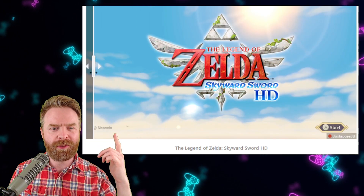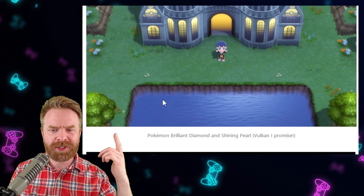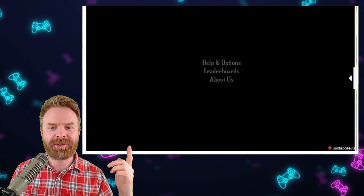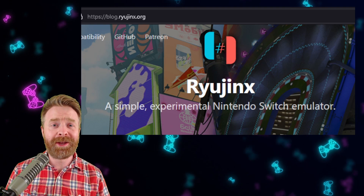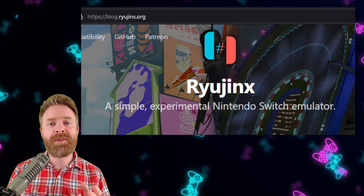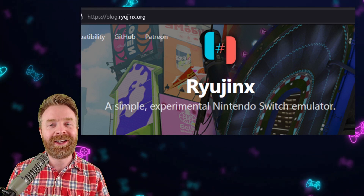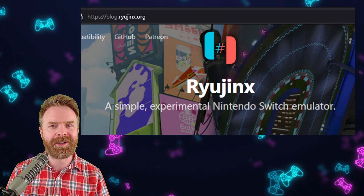Here is Skyward Sword before, and here is after. Here is what Pokemon Brilliant Diamond and Shining Pearl looks like using Vulkan. And here is Bastion — this is before, and this is after. There's just a bit of a difference here. The Ryujinx team is working very hard behind the scenes to polish up the overall Switch emulation experience. There have been a ton of improvements between March and April, and there are still more improvements along the way. If you haven't checked out Ryujinx, I definitely recommend trying it out. It's a great emulator.